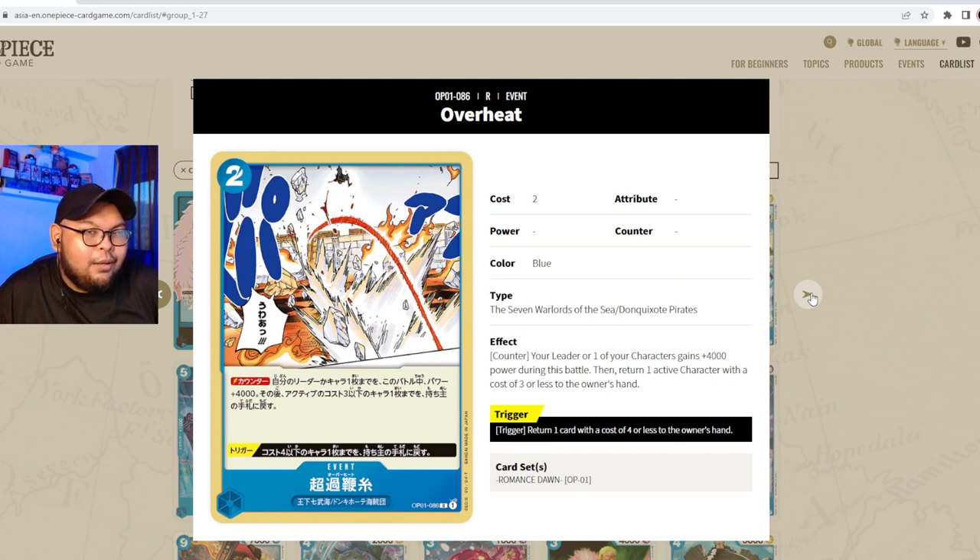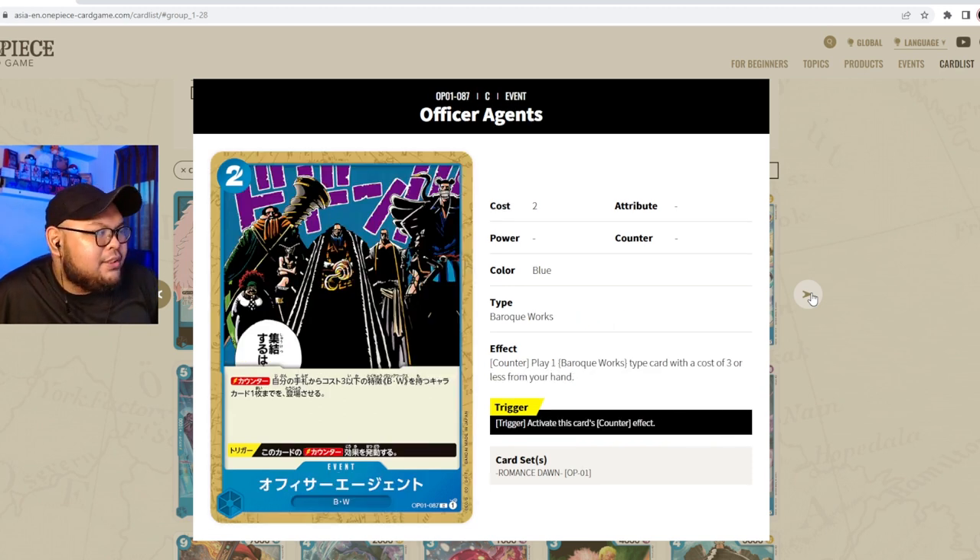Next we have Overheat — a two-cost event counter, part of Seven Warlords and Don Quixote Pirates. Counter effect: your leader or one of your characters gets plus 4000 power during this battle, then return one active character with a cost of three or less to the owner's hand. The trigger is: return one card with a cost of four or less to the owner's hand. It combines the effect of Gum-Gum Beam and Thrust Pad Cannon — very versatile. I might run this over Gum-Gum Beam in the blue-purple Crocodile deck.